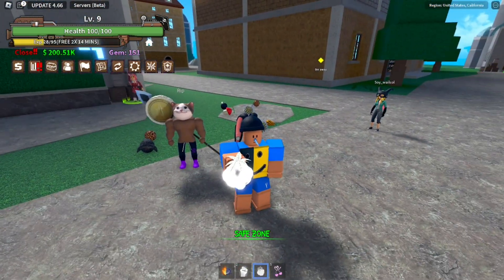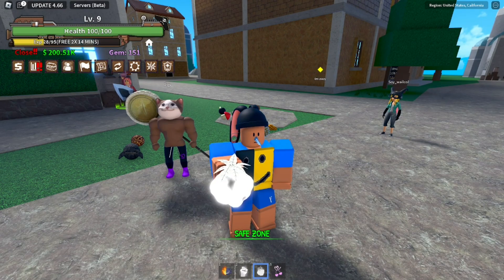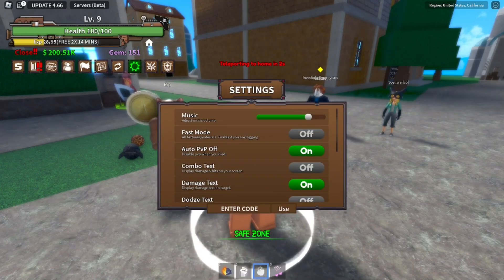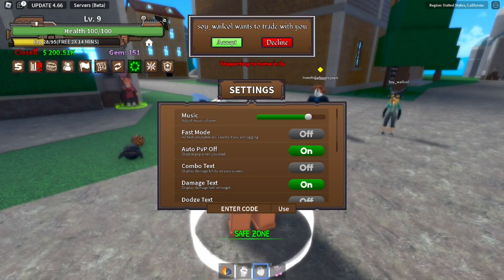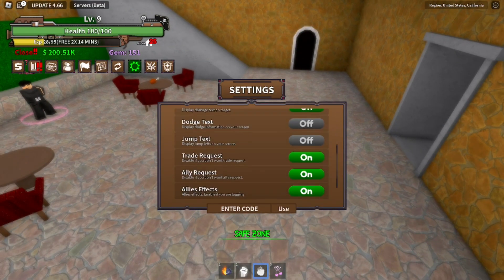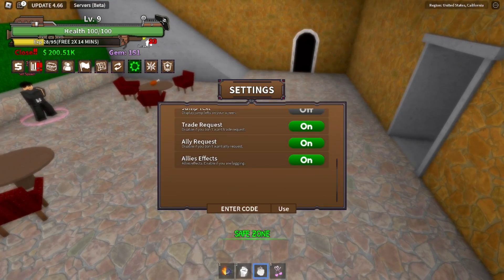Let's get started with the codes right now without wasting any time. In order to type the codes, go over to the menu section — just click on menu, then go over to settings. Once you get to settings, the entry code section is going to be right below where it says 'entry code.' This is where you type all the codes for King Legacy.